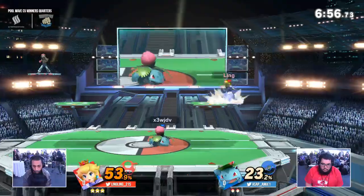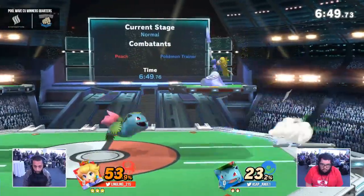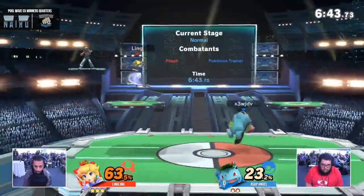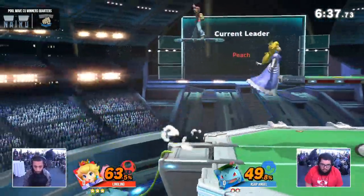Luckily for Angel, he didn't get hit by the grounded portion of that down tilt, which could have led to big damage — only taking 23%. Does he have his bank password as his tag? ASAP Angel? No, look at his in-game tag number. It's the code you got to enter before you get onto the site. That's cap.